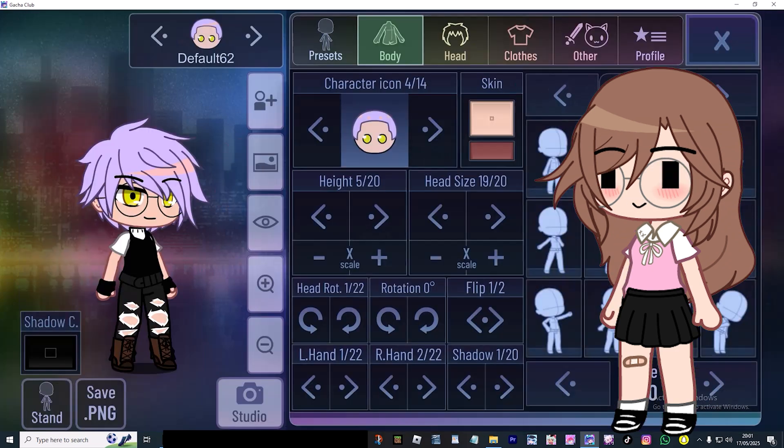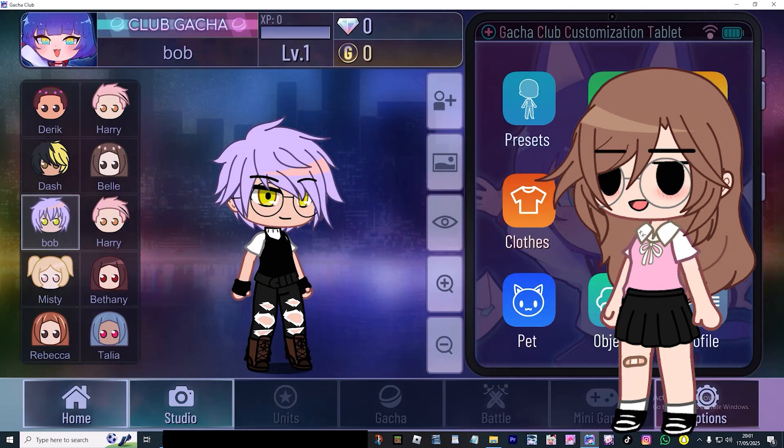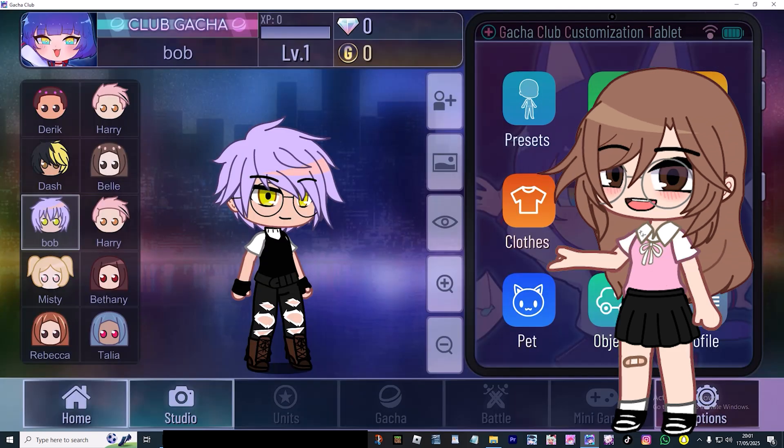Okay, you have your character here. I'm just going to call this one 'bob' with a small b, because why not. Now, to save bob — or whatever character or progress you made — you just go into your Options.